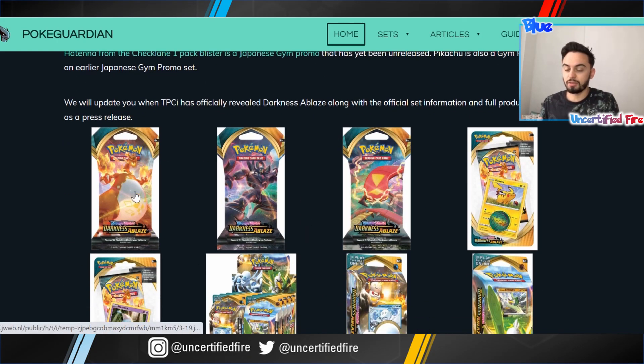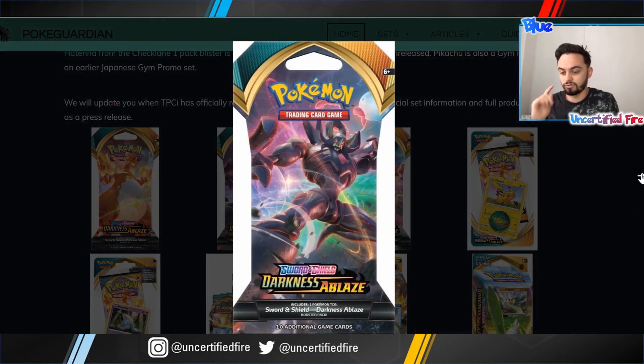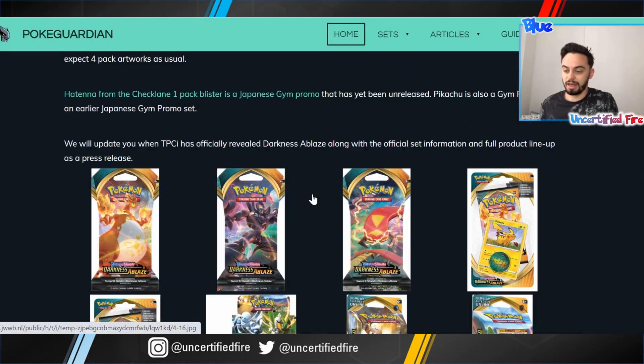First we're going to check out the pack artworks. We've got a Charizard, we've got a Grimmsnort and a Xenta Scorch. So they're guaranteed to be in the packs. They look awesome.